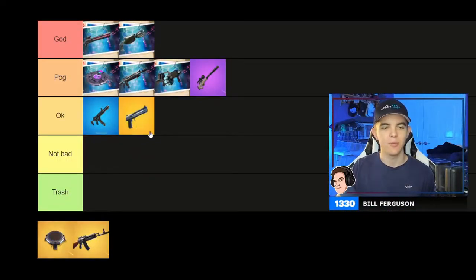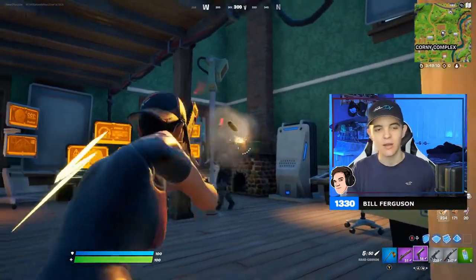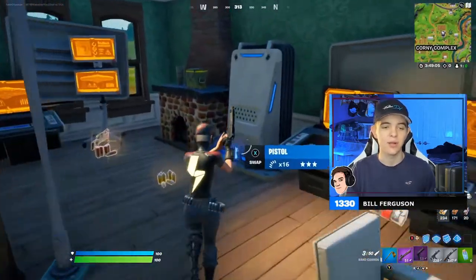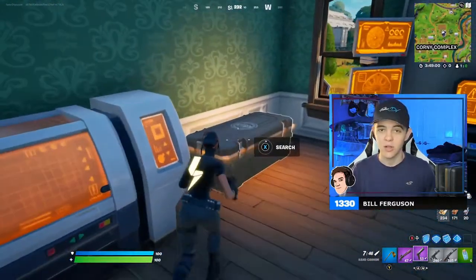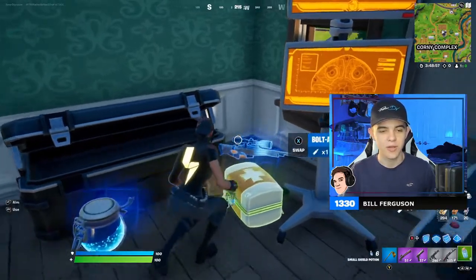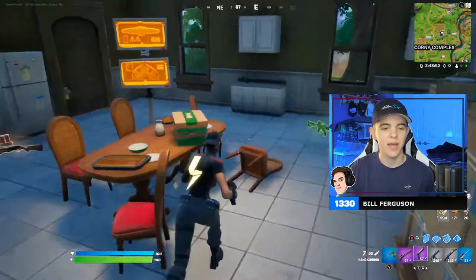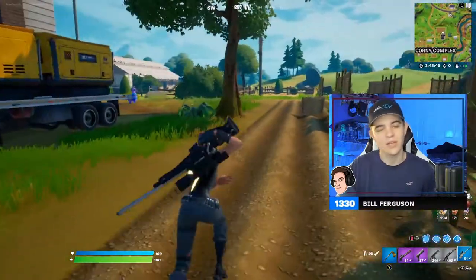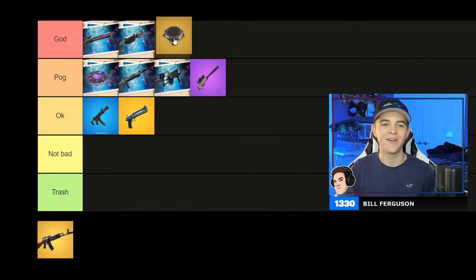Next is the Hand Cannon — putting it under 'Okay.' You have to be dead accurate with this thing, and it's super hard to hit shots especially at range. It does over 150 headshot damage if you're close to someone, which is a ton, but you have to be super accurate which makes it hard to use. It's a fun, OG gun — I remember it from around Season 3. I don't know if I'd use it over the Rail Gun or a sniper, probably not, but it comes in epic and legendary so it's a solid option.